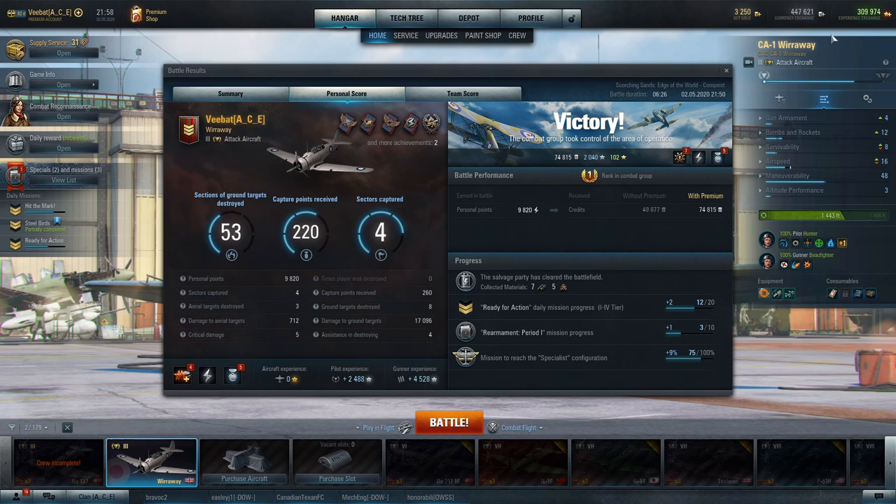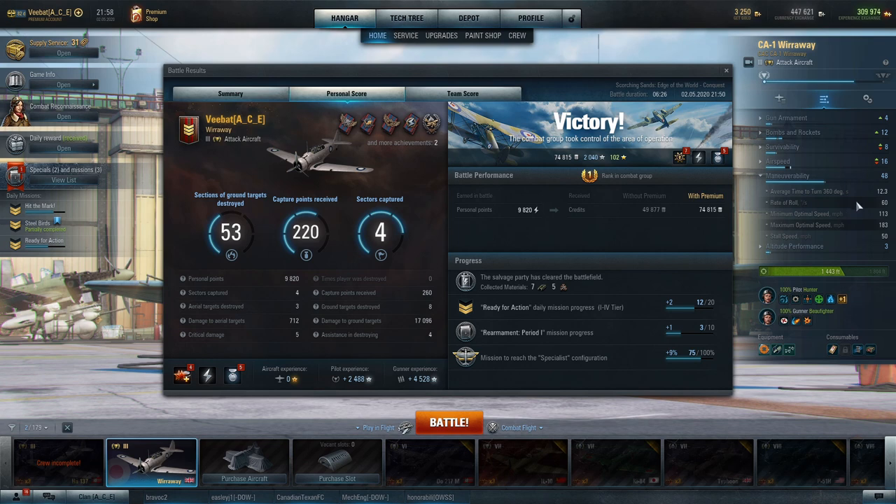Is the Whirlway good or bad? I think it's a solid performer for a ground attacker at tier three. It's got some firepower that can tease some enemy aircraft, and a 12.3-second turn time is nothing to turn your nose up at — especially when this thing turns its nose up at you. It can do some pretty decent stall turns, which is typical of ground attack aircraft. That's when you kick the nose nearly straight up, use rudder to one side, and the aircraft just falls off its own tail — like a quick 180.